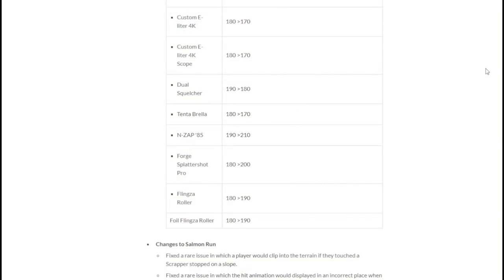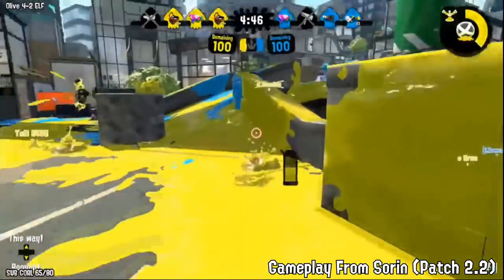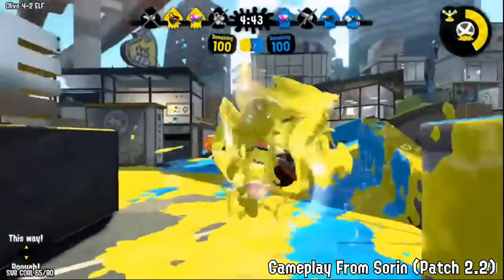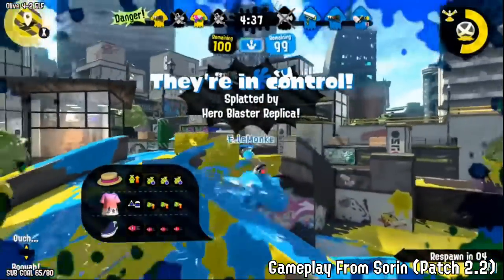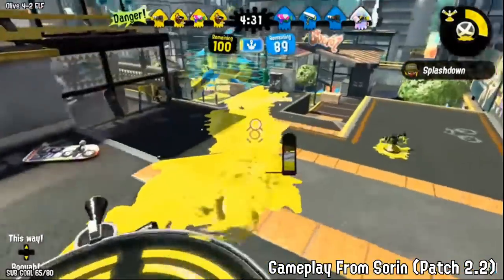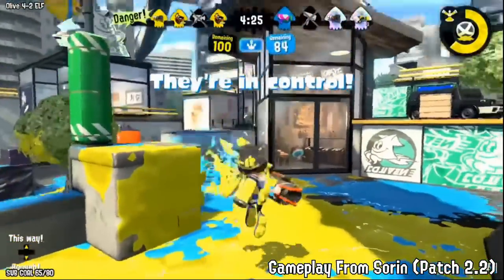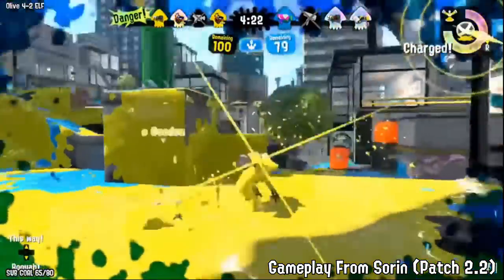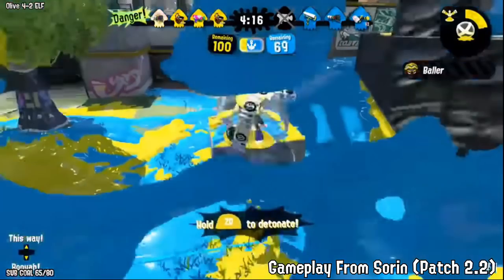For points-for-specials, zap would get bumped to 210p and Forge would get 200p, ending their run as big staples in the meta. As you can guess, this patch was filled with a good bit of double bucket. Slosher Deco was great since it was 190p and baller was very good for comboing out of it. We saw a lot less of zap and Forge, but everything else was about the same. Blasters remained pretty common, and we still saw a good bit more V-shots especially with the nerfs to zap. Double bucket was pretty oppressive but nothing too broken — this is the first patch where nothing really felt super extreme since bubble blower got toned down.